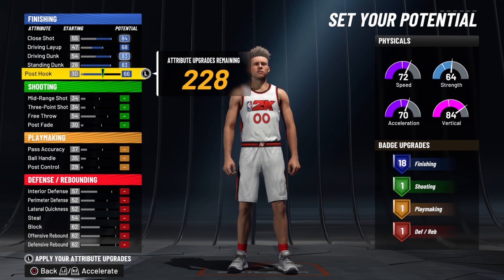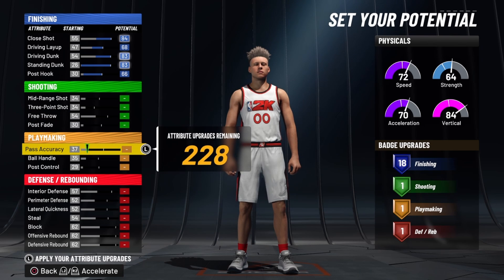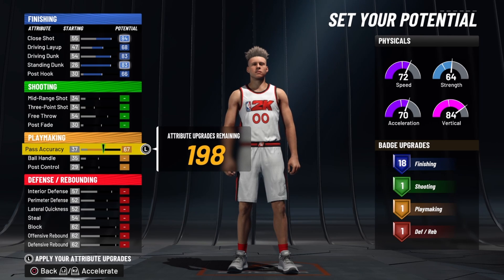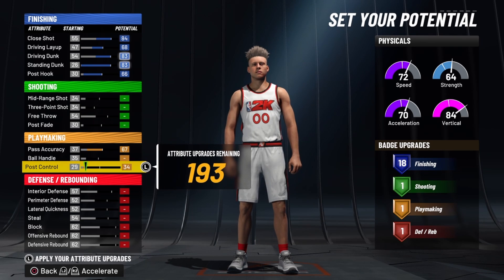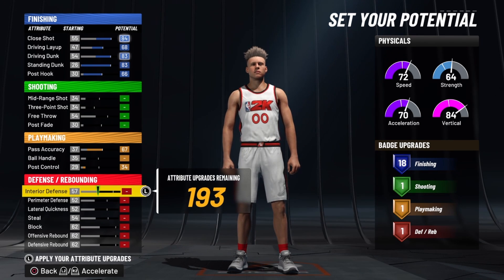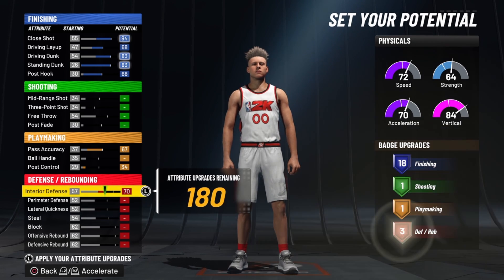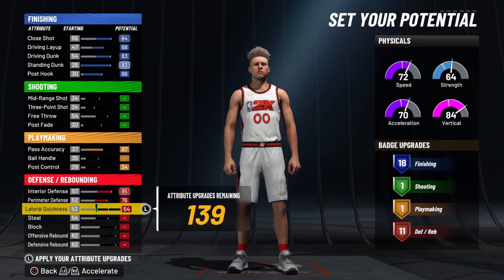For shooting, you don't even want to touch it because you're not going to be shooting the ball. Pass accuracy, max that out. You don't really need ball handling, but for post control you do need some — put that up to 34. And on defense you want to max out everything. Really all you need to do is max out all your defensive attributes and rebounding badges.